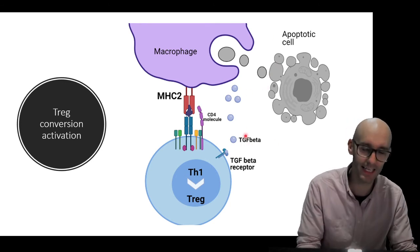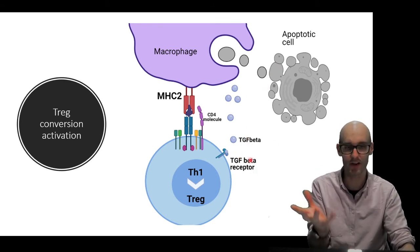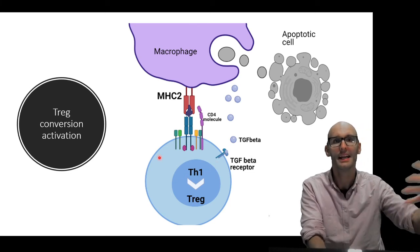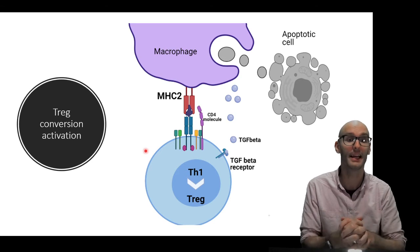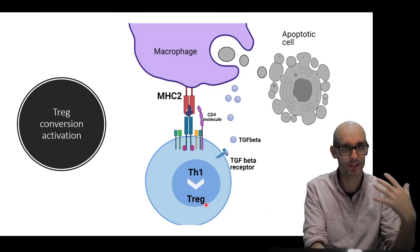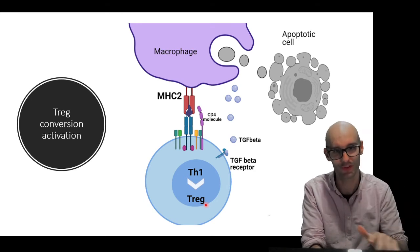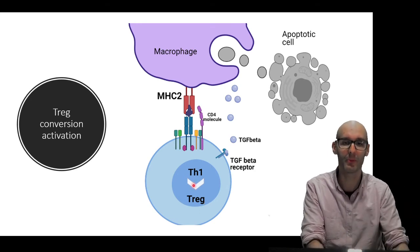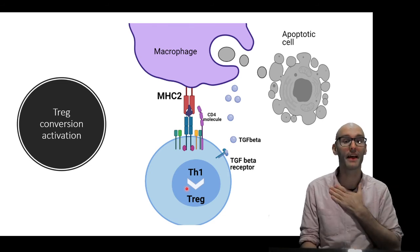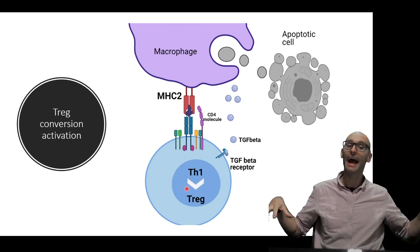So the macrophage releases TGF-beta, which binds to the TGF-beta receptor and turns the Th1 cell — an inflammatory, cytotoxic-inducing T helper cell — into a regulatory T cell, which calms the immune system down. This is how we end up with Tregs being produced in the periphery, rather than in the thymus and then migrating out.